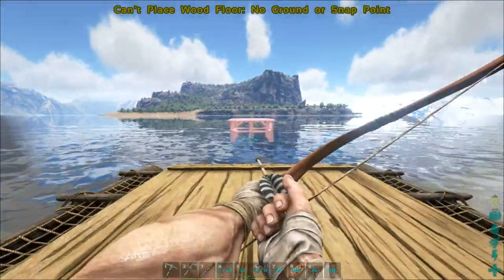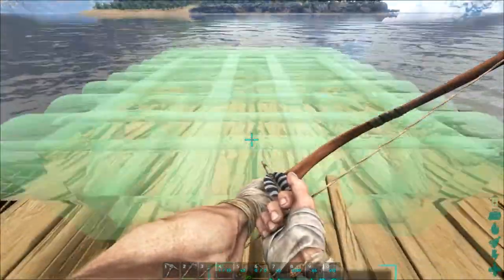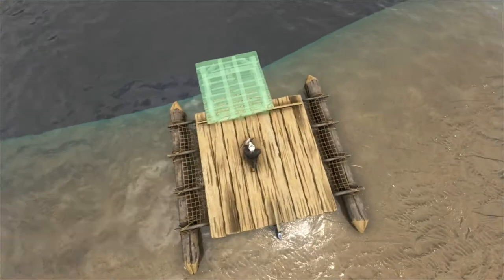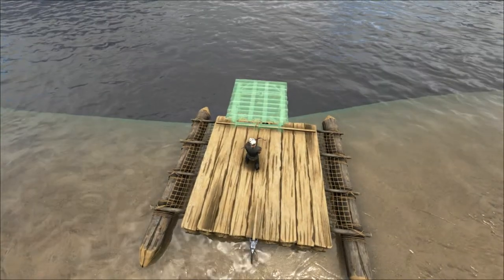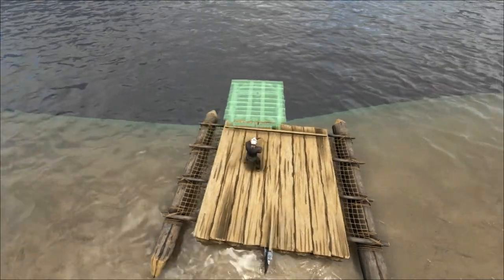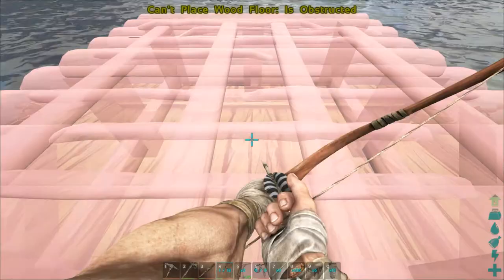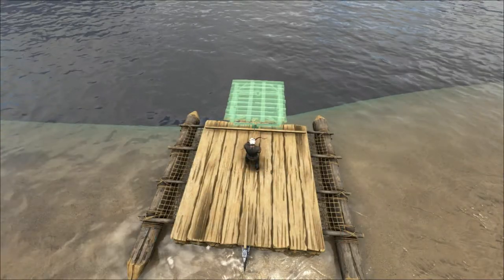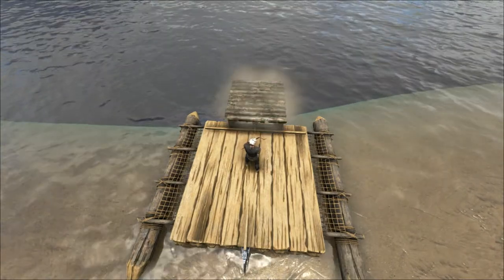So what I'm going to be doing is making my boat look like an actual boat with a pointy end on it. I'm hoping that raptor's not going to come over and attack me whilst I'm doing this - none of my luck, of course it will. Let's try and get this lined up straight, and let's put it so that little bar is... yeah, that's not straight. Called it. Do you mind, raptor? Kind of interrupting my video here. There we go.